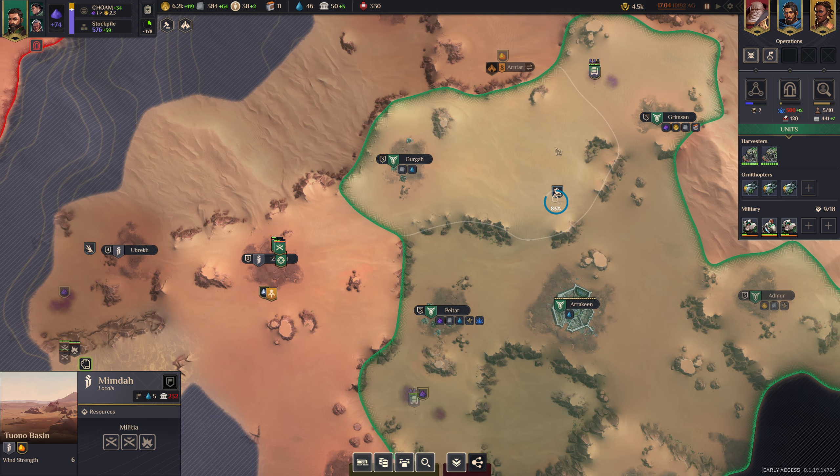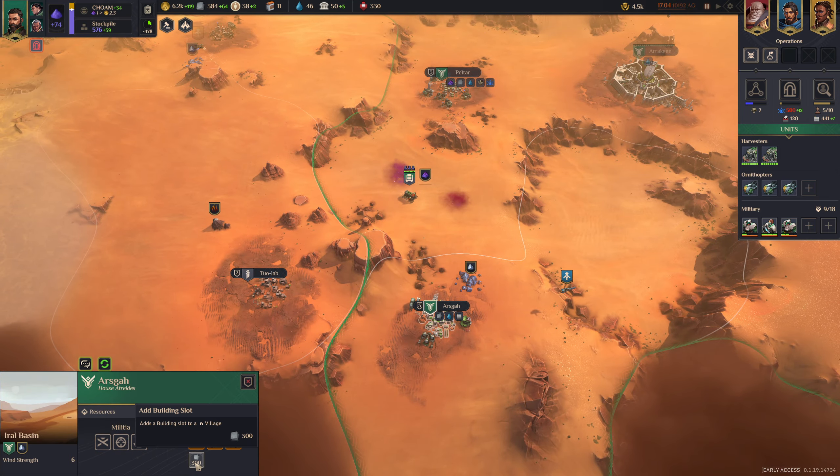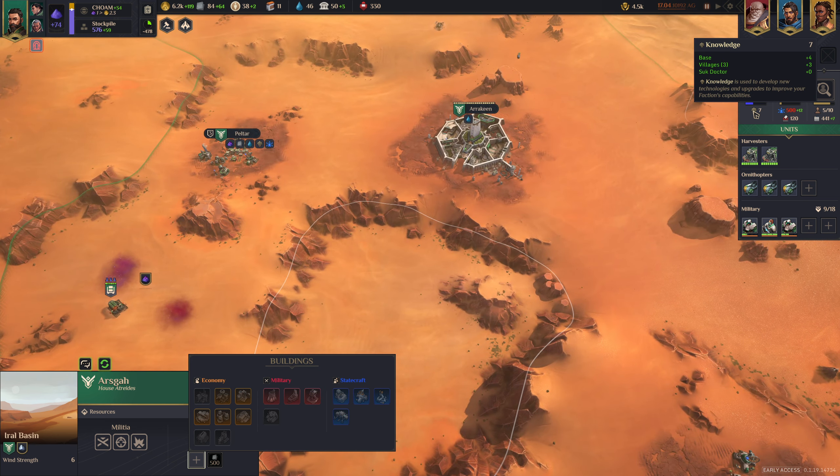Now let's go over to some secondary resources. You've got Knowledge — more knowledge income will make your research go faster. You can produce knowledge through your villages. One way to really boost this is to build a research hub in your villages, which gives plus one knowledge. If you really want to focus on hammering out some tech, this is a good one for that.